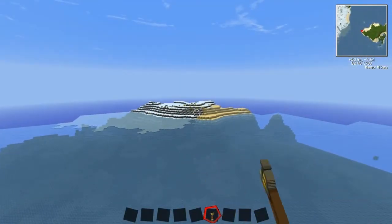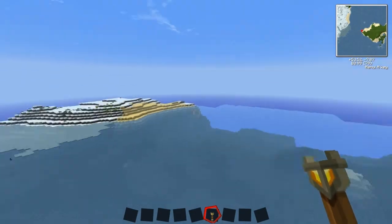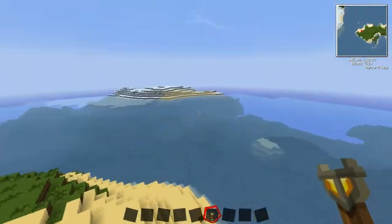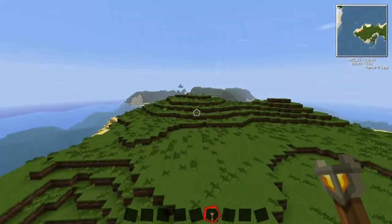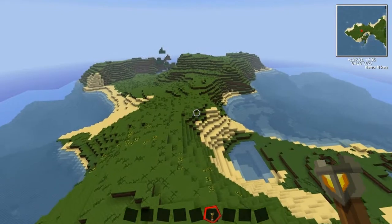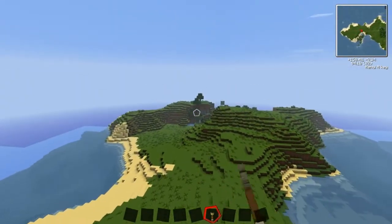That is the mainland just there. And it's far enough. This island's quite nice — not masses of trees, but there's enough, and there's a couple of different types so you can get some different colour woods.